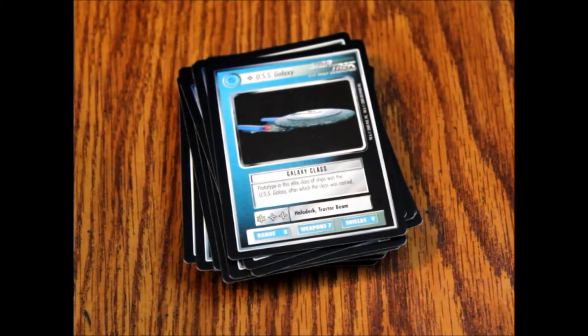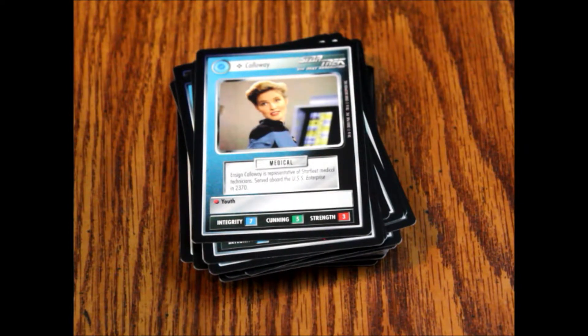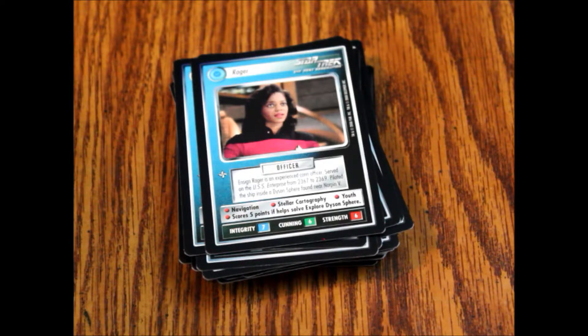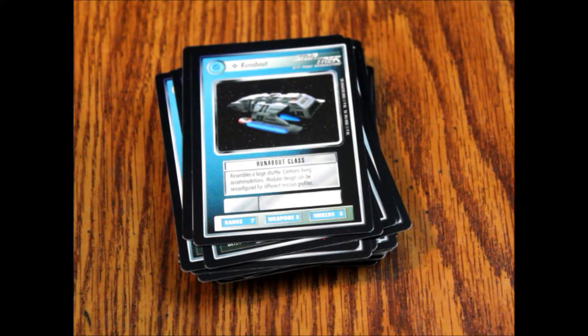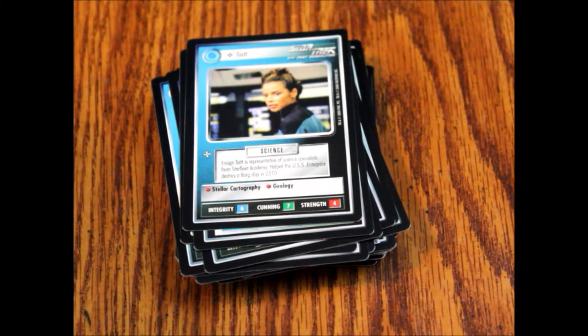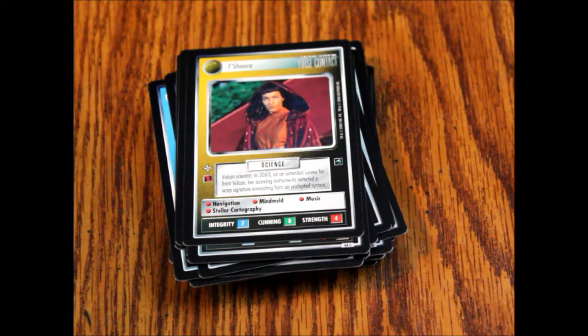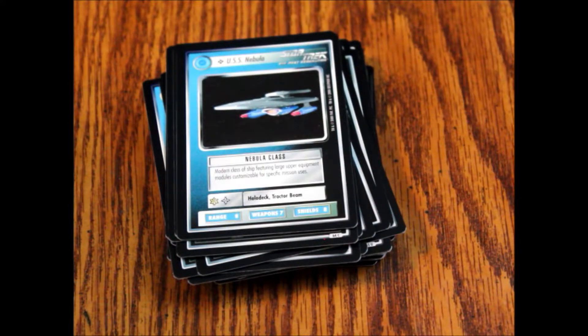Ship: USS Galaxy, Galaxy class. Personnel: Gibson, officer. Callaway, medical. B.G. Robinson, engineer. Rager, officer. Interrupt: Live Long and Prosper. Ship: Runabout class. Personnel: Tate, officer or science. Lieutenant Grant, security — red shirt, you're in trouble. Tashana, science. Equipment: Plasmodine Relay. Ship: USS Nebula, Nebula class. Equipment: Medical Kit.